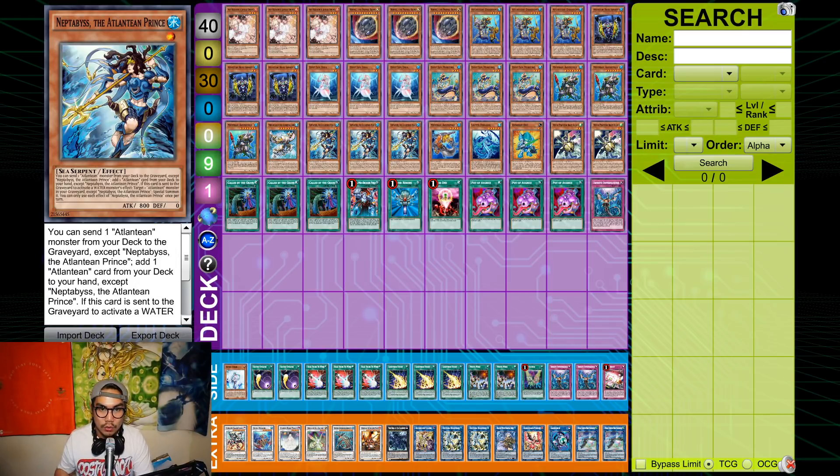Nephtabyss is really, really good — she basically gets you two interruptions by herself. Nephtabyss jumps for cost, so if she gets Vayler'd, Dragoon searches. If that gets hand trapped, that's fine — that means two interruptions from just one card, and your opponent goes literally neg one.